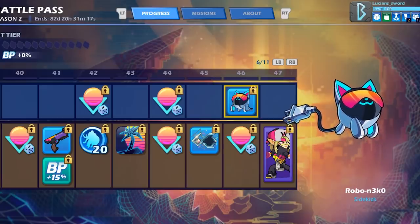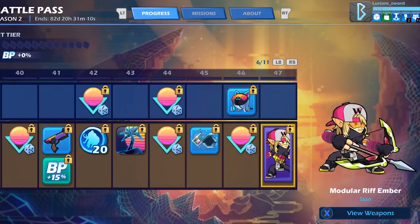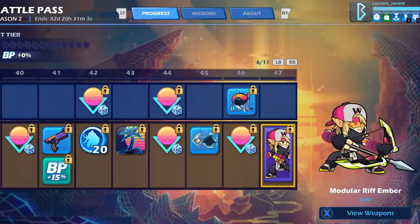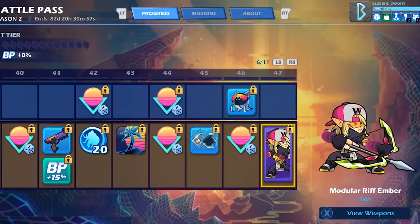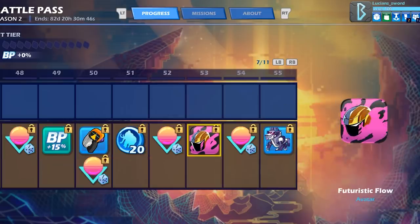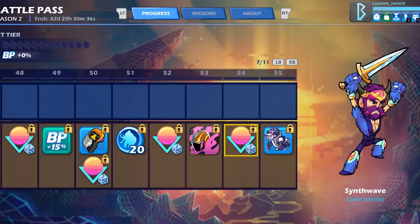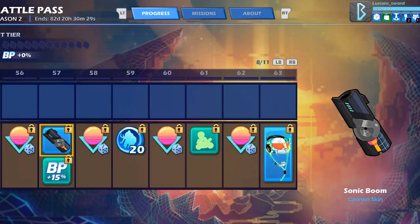On the free track you get the Robo Neko at tier 46 — that is so cool! Tier 47 gives us the Modular Riff Ember skin; let's take a look at the weapons: the Digital Sample bow and the Numeric Flux guitars — very nice. That's the second legend skin, or third if you count the Val skin. We also get the Night Lapse gauntlet skins. Unfortunately nothing is in the free track from tier 48 all the way to tier 55.